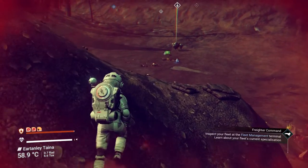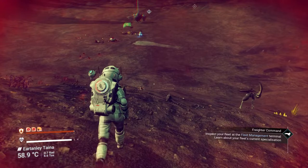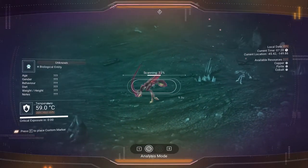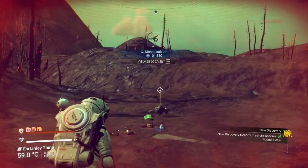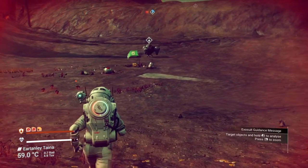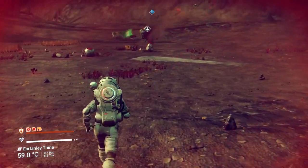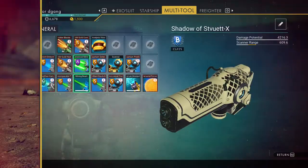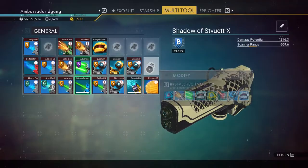If you find something, go ahead and grab it. I have ion batteries to refill my shield if I need to, because I'm almost out on my shield. I have upgrades on my visor that do work, although a lot of my visor is broken from another time that I warped and forgot to change my visor.